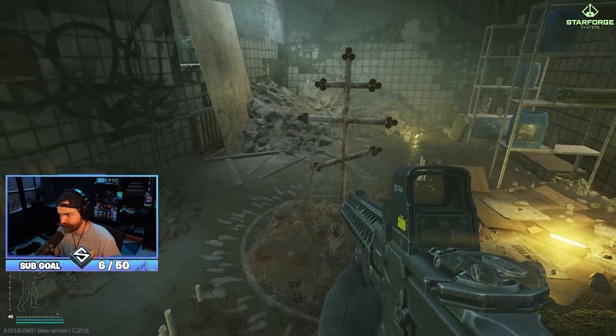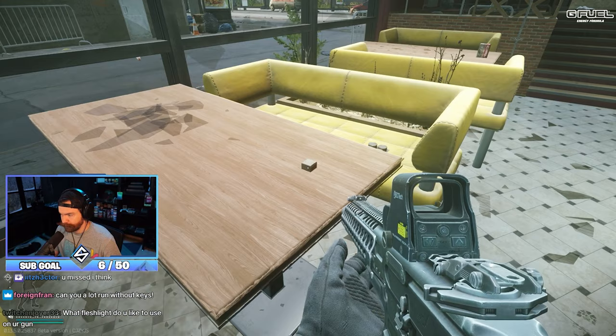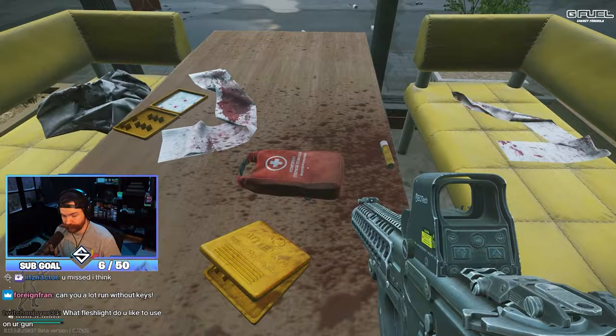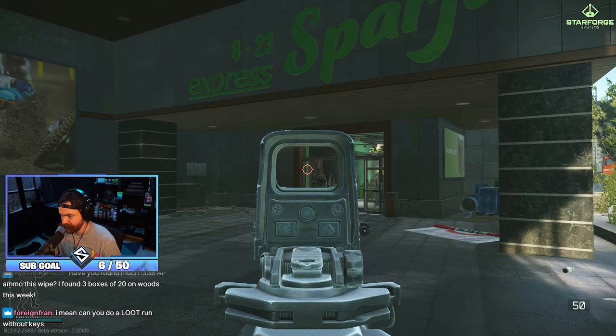I personally recommend not spending a bunch of money on these expensive keys. Like, if you get the key and die with it, sure, run it. And even then, I think these keys vendor pretty well, so you don't even really need to do that. The marked room keys vendor for as much as you can flea market them for. Streets has so much great loot that you really don't need to drop a lot of money on expensive keys - the cheap keys let you make your money back on just one run, and then the other 39 runs are profit.